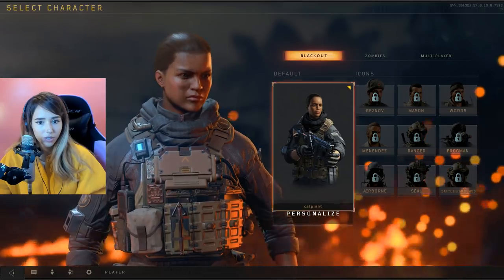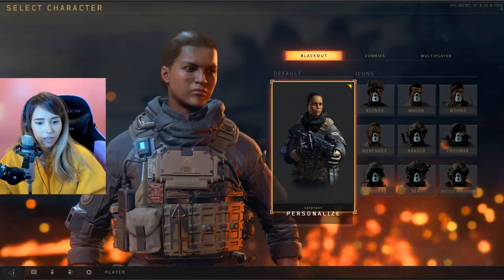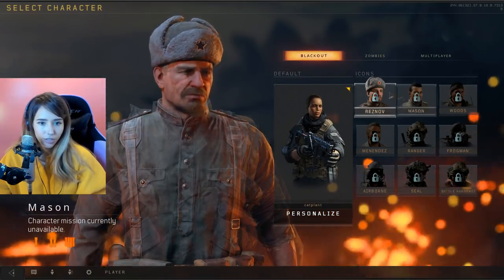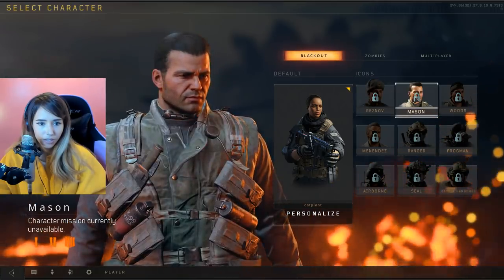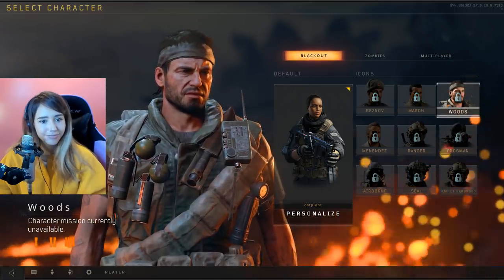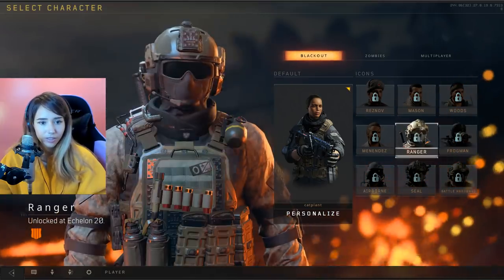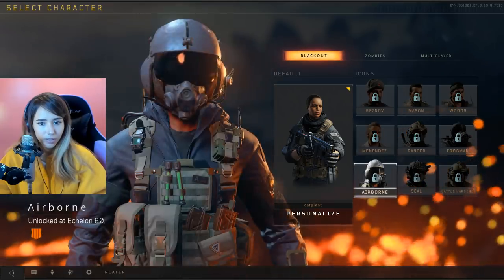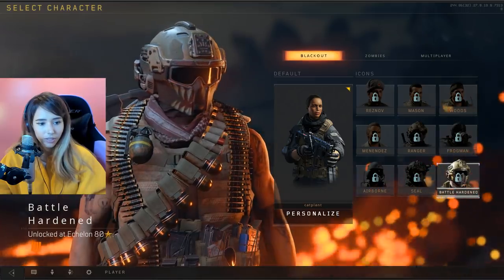So it looks like for characters, I have a default setting and it looks like you can unlock different characters. So this is one of them. Looks pretty cool. Oh, I like this look. Oh, this one's really cool too — Frogman. Ranger. This one's pretty cool. They're actually really nice. I like them all. Oh, that one's really cool. Whoa, that one looks really scary.